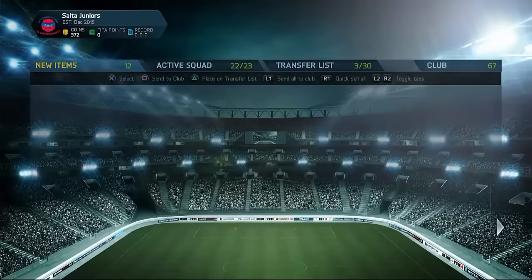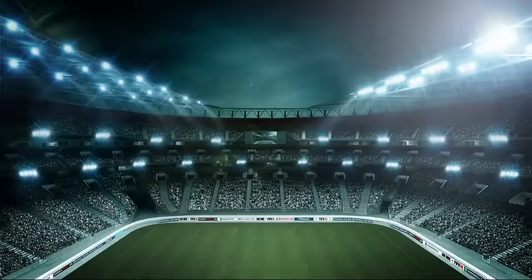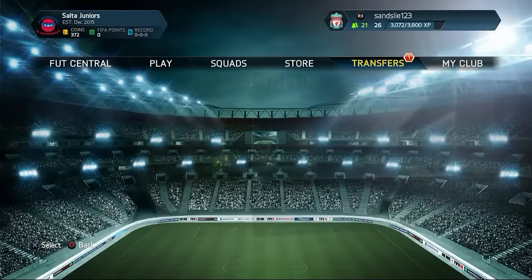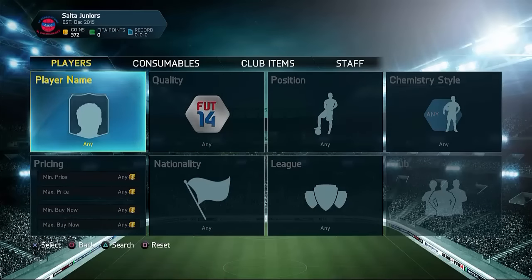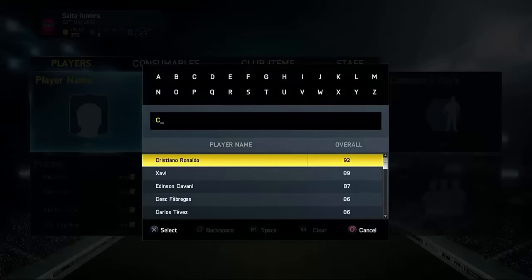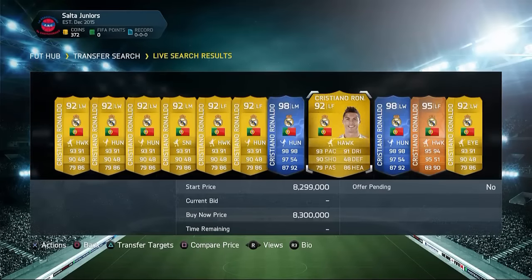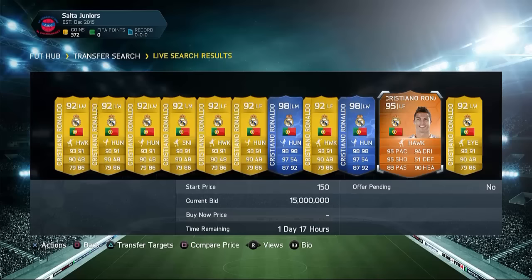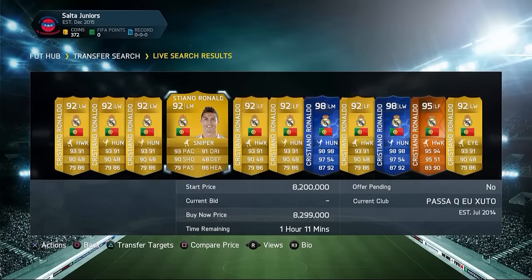By the way guys, the player prices are crazy high on this game. So make sure you guys go and watch the video that I posted earlier today, because these prices are insane. I'll show a few of you guys the prices right now. For example, let's have a look at Cristiano Ronaldo and see how much this guy is going for. Cristiano Ronaldo right now is actually going for - as you guys can see right there - he's a lot of coins. Literally almost anything is going for like 50 million coins, because back here you could buy so many coins. There were no price ranges - the game was crazy. But at the same time it was kind of a lot of fun.